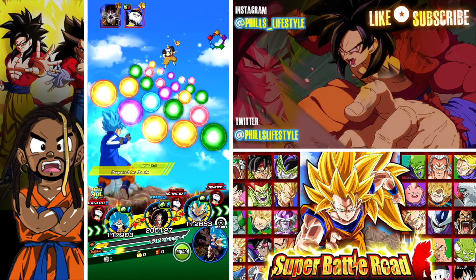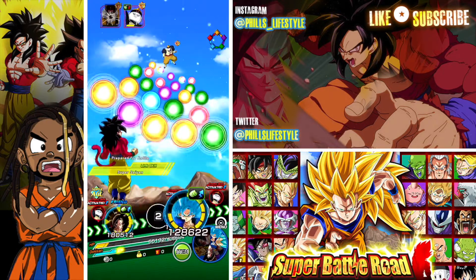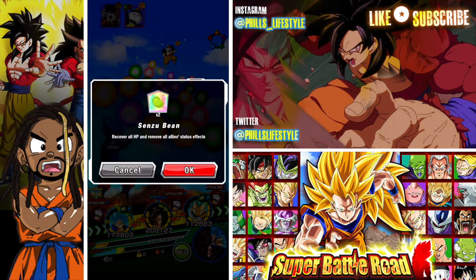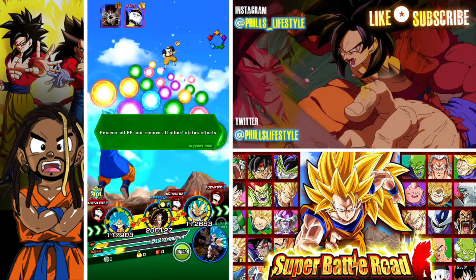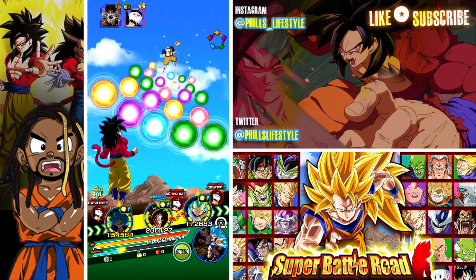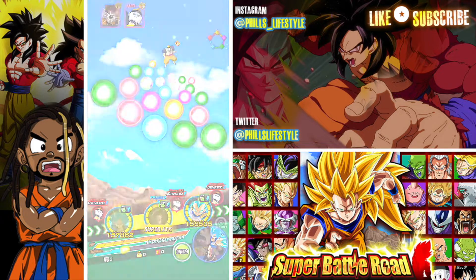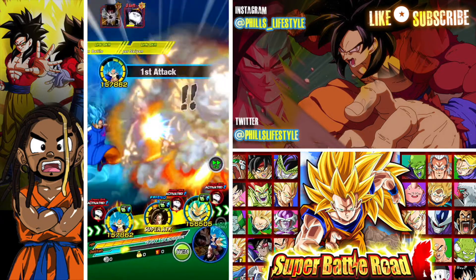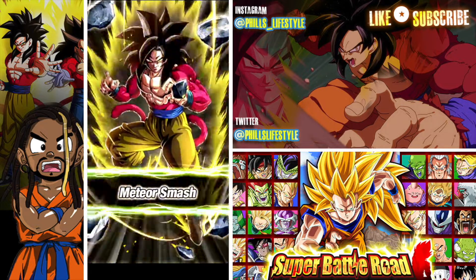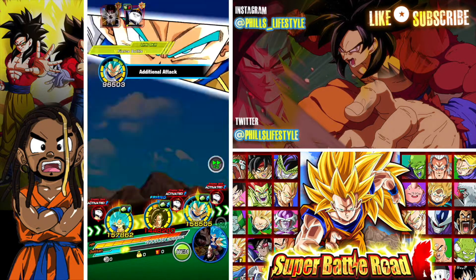Moving on to the reason I brought Evolution Vegeta — he's in the Pure Saiyans category, he links Super Saiyans, and he has the Fierce Battle link which links well with SSJ4 Goku to get as many super attacks as possible to build defense. His passive skill is brilliant: Attack 120% and Defense 60%, launches two additional attacks, and defense rises up to 70% with each attack performed. You cannot go wrong with that.